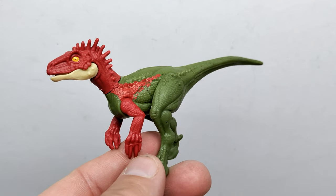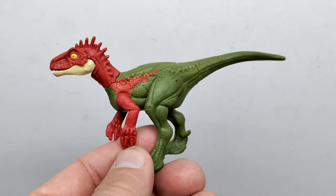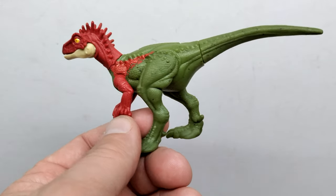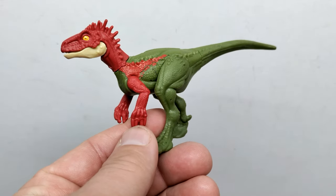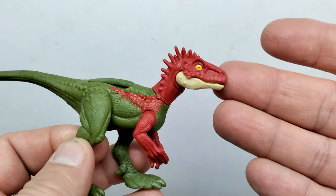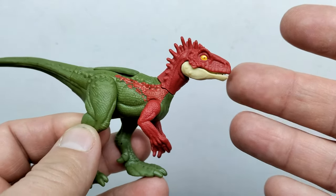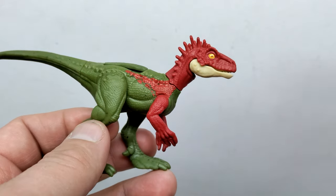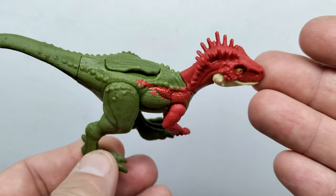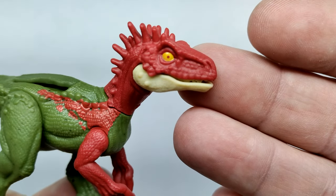We'll begin with our Eoraptor. One cool thing about this figure is that this is a Triassic species — I had just reviewed the Poposaurus, which is also a Triassic species, so it's great to see more Triassic animals from Mattel. This is actually one of the earliest known dinosaurs. It's funny because this set pairs a Triassic dinosaur with a Cretaceous dinosaur in the Stegoros — in real life, these two would never have met, but in Jurassic World they're all brought to modern time.